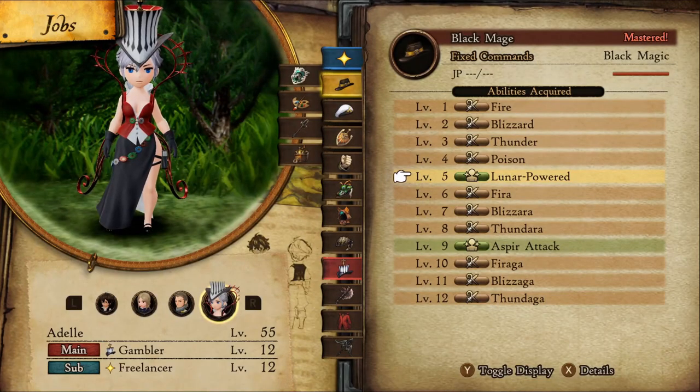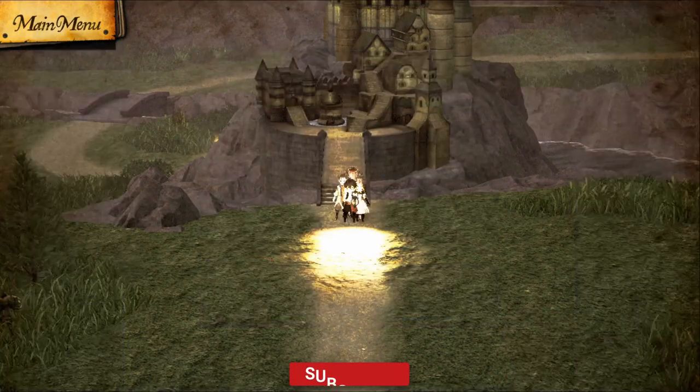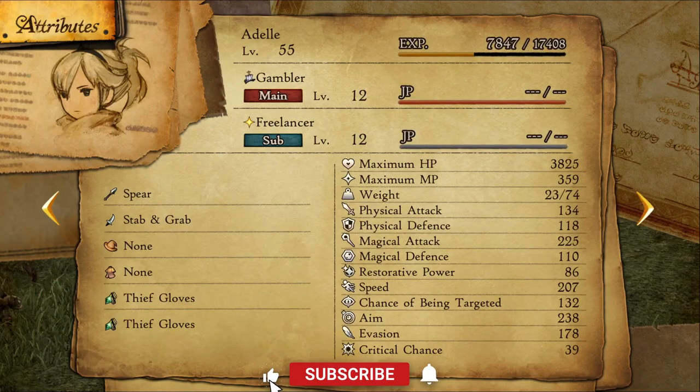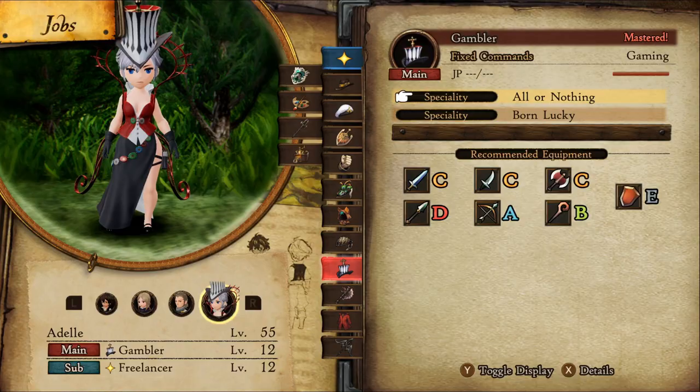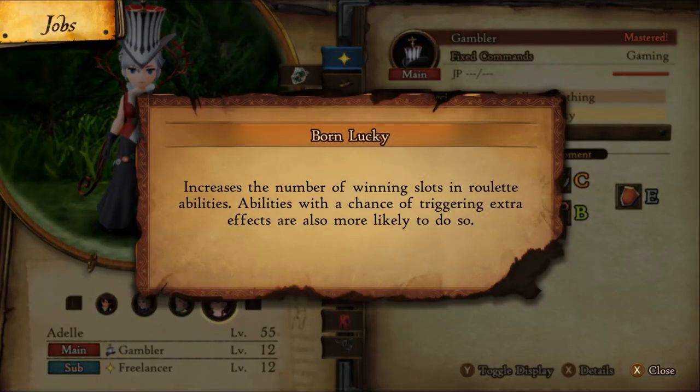If you take a look at the attribute page, luck is not listed here — it's a hidden stat. But over 100 plus hours of gameplay and testing, I'm confident to say luck increases your chances of abilities having their effects triggered. If you want to main Gambler for their second specialty, Unlucky, this will also increase chances of triggering effects.